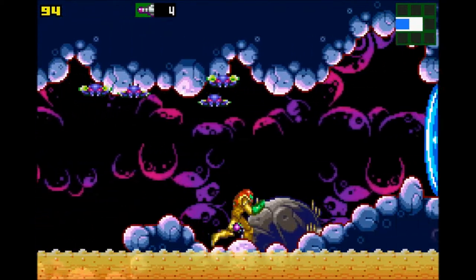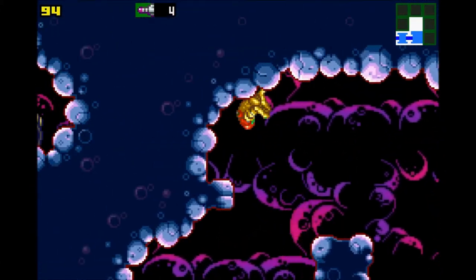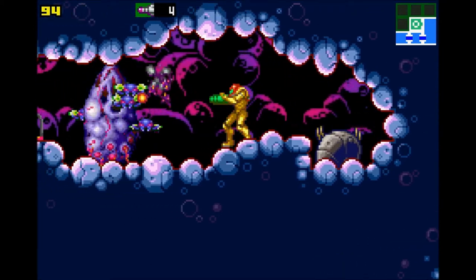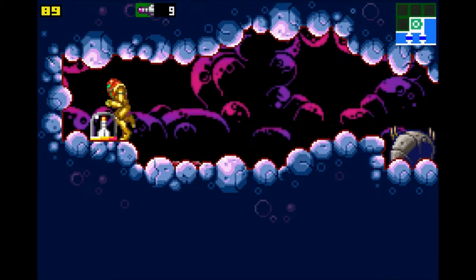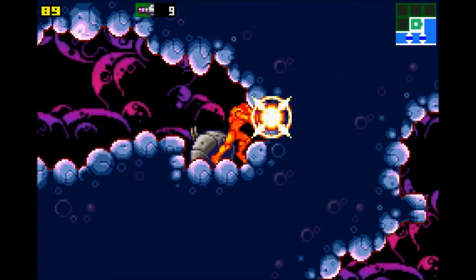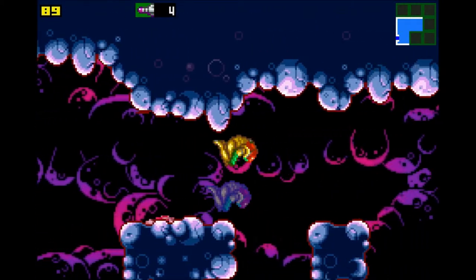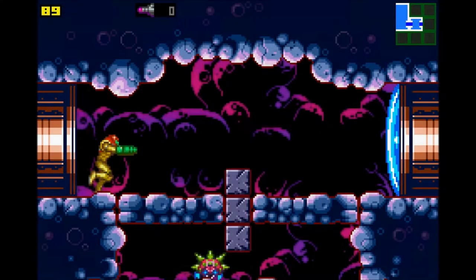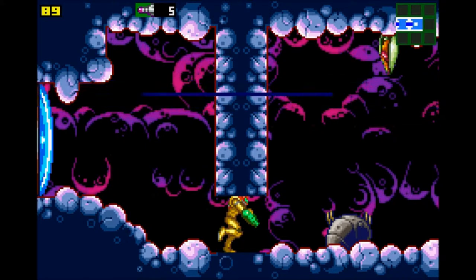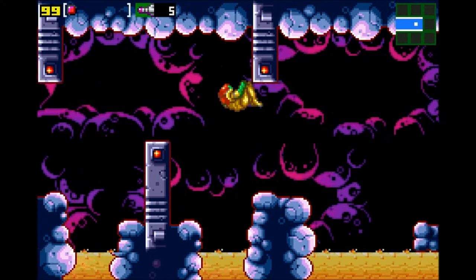These lovely fly creatures love to swarm you and beat the crap out of you — they're not fun. And our first little secret area. Those little hives take a little doing to kill, but hey, we got a missile tank. We've got a couple more of those hives to kill. Once they're dead, we never have to worry about them again, thankfully, so we can just move on. There's a missile tank right there — easy to miss if you aren't paying attention. And then an energy tank, finally.